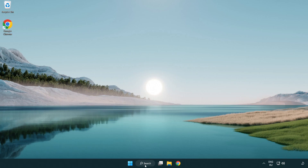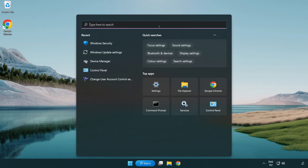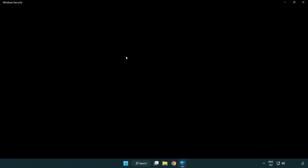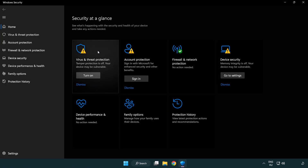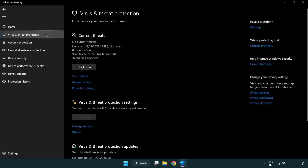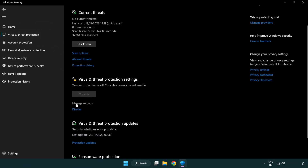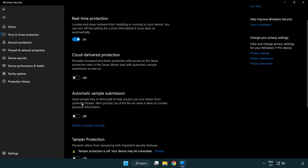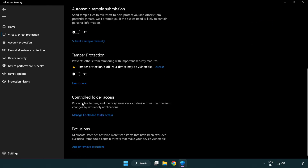Click the search bar and type Security. Open Windows Security. Click Virus and Threat Protection. Scroll down and click Manage Settings. Scroll down and click Add or Remove Exclusions.